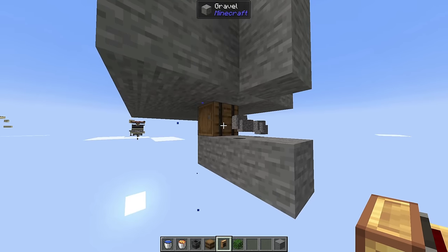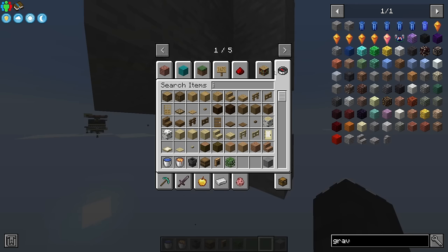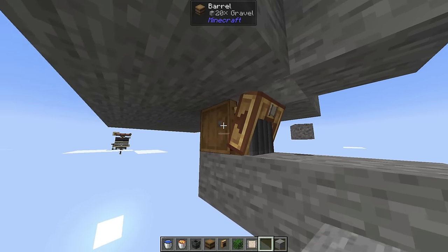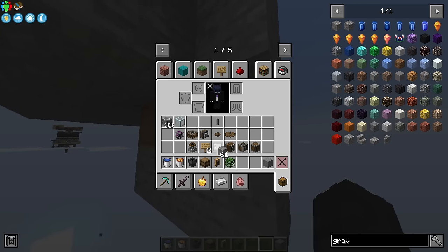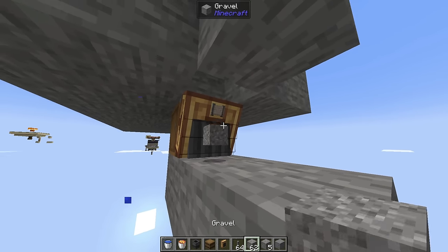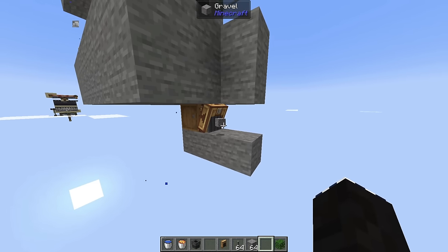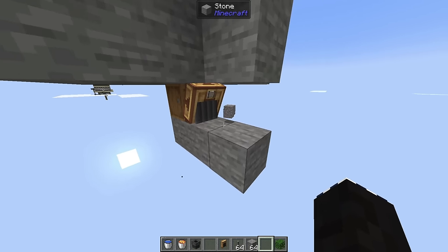Grab a brass funnel and place it on top of the barrel. Then grab a filter, put a piece of gravel into it, and set it to deny. This means gravel will not be picked up by the funnel, but anything that is not gravel will be picked up. For example, dropping a shaft goes into the barrel, but dropping gravel won't. This is needed so that once the gravel is washed, it'll go into the barrel — but not while it's sitting there in its block state.